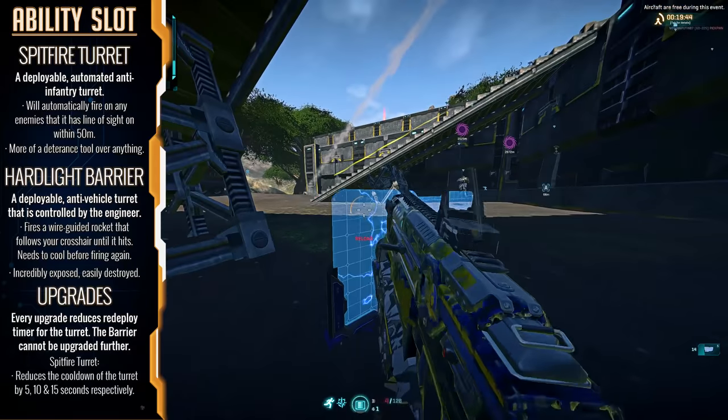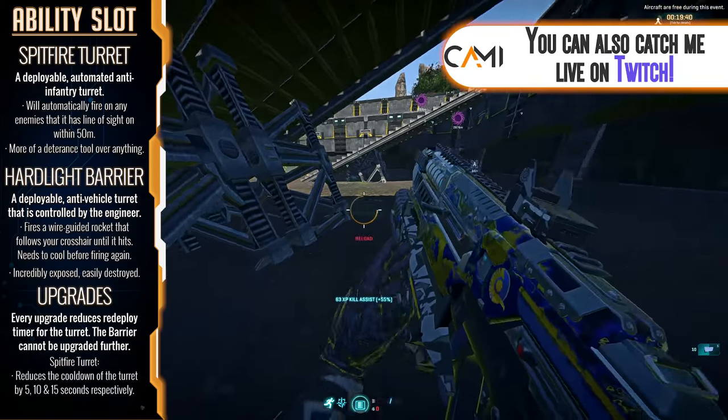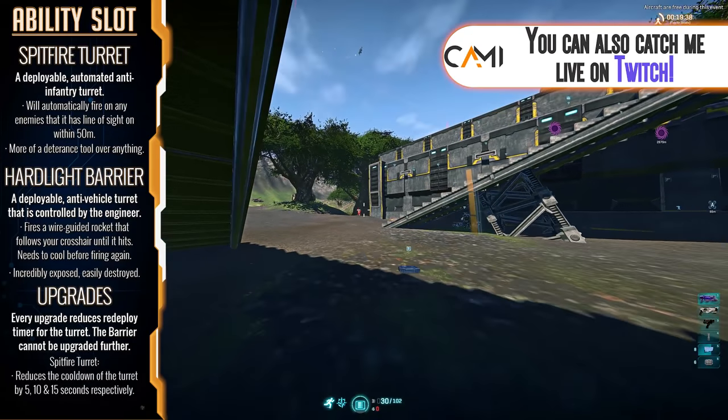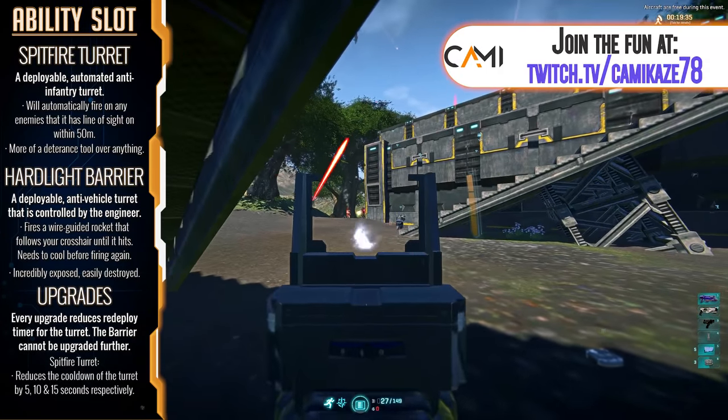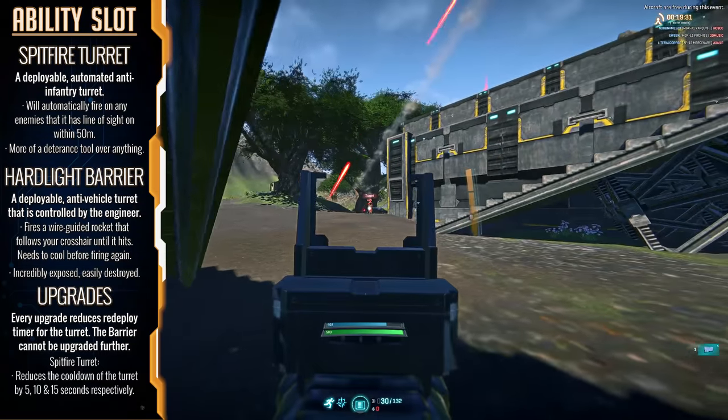The hardlight barrier is a simple one-time purchase with no upgrades required — it's a deployable barrier that blocks incoming light projectiles but is susceptible to explosive damage. Just use it as a way to control choke points a little bit harder.